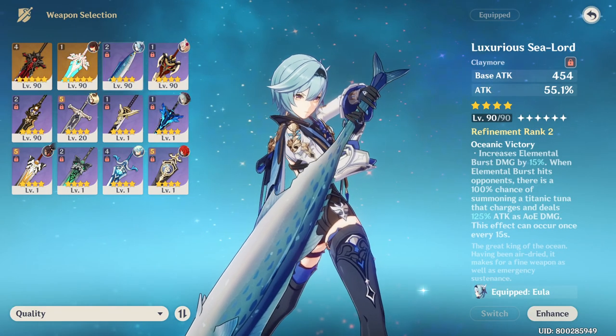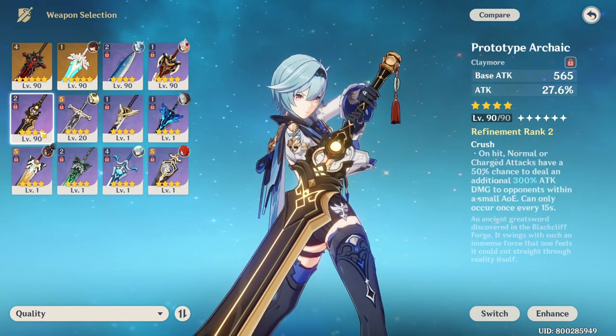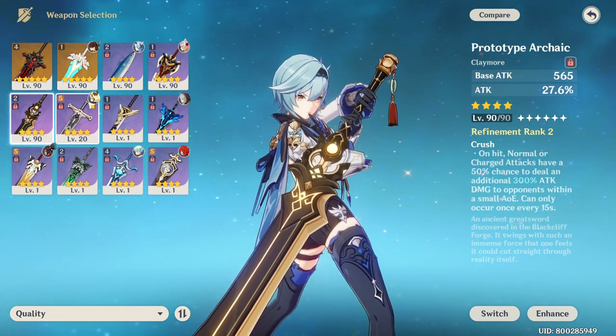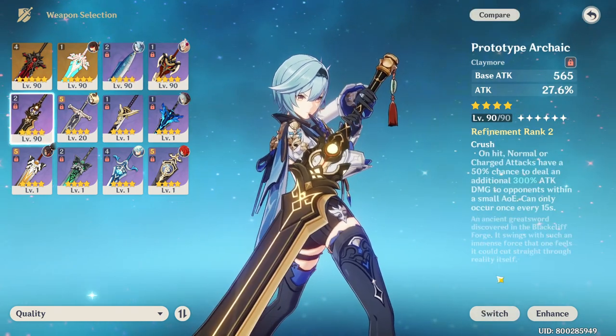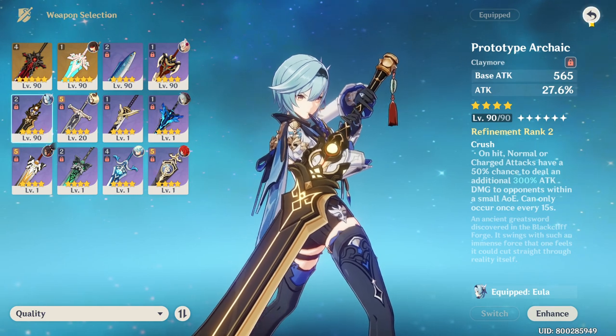Today I'll be comparing the R2 Luxurious Sea Lord with my R2 Prototype Archive. In terms of stats, the Luxurious Sea Lord has a lower base attack than the Prototype Archive. However, it has a higher attack percent. They both have a very similar passive that has a bonus attack proc, but this is very minor in terms of the total DPS of a character.